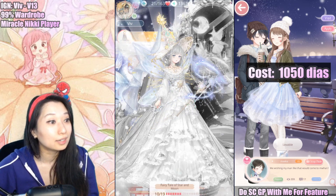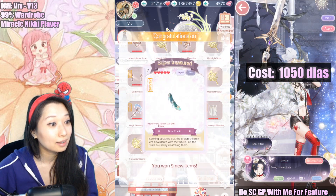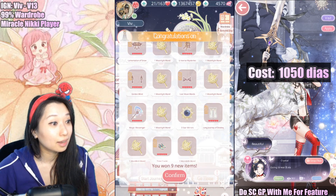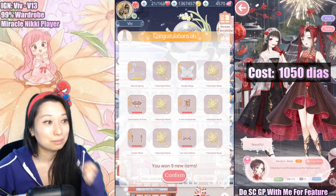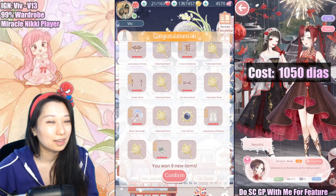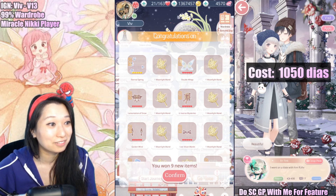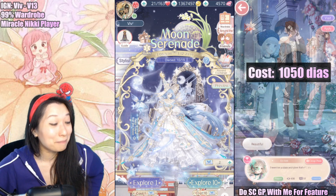The luck is amazing here so far. I have two more tickets left. Let's do Explore 1... looks like it's going to be a duplicate. Another Explore 1... another duplicate. Okay, so these star mirrors are going to be for event currencies under the event shop, for buying these three bonus pieces. Always prioritize these three pieces over anything else here.